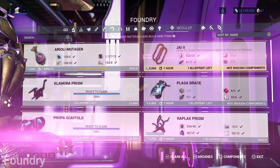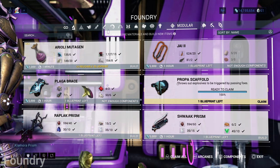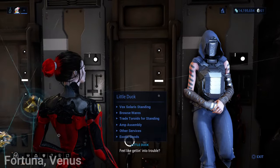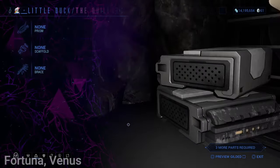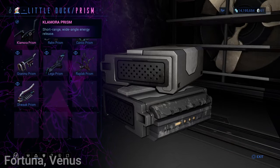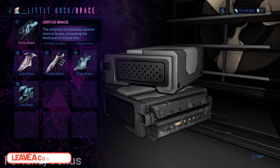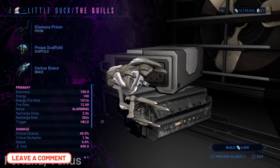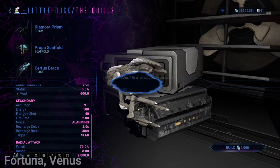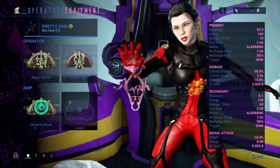When you finish gathering all your AMP's materials, head back into your Foundry. Select the AMP pieces — Climora Prism, Propus Scaffold, and Surtis Brace. Building these pieces will take one hour. Once all pieces are ready in the Foundry, go back over to Little Duck in Fortuna Venus. Select the option to build Amp, select the pieces, build the Amp, then go back to your ship. Go into your Operator, select Equipment, and select the Amp you just built.